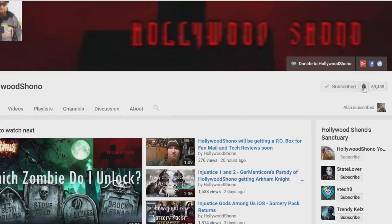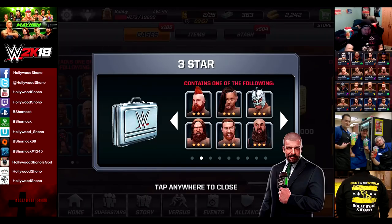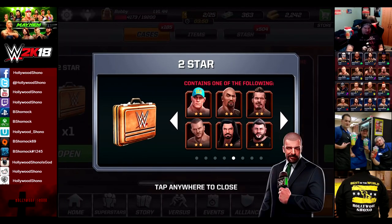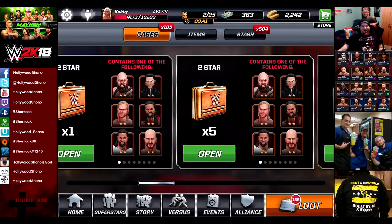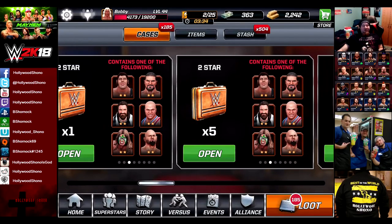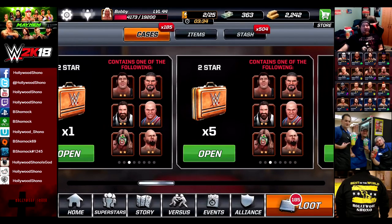If you liked this video completing Brawler Bash on superstar difficulty as well as getting three-star Booker T for free, please give this video a like, rating, comment, subscribe, and share this video amongst your friends. Check out my other WWE Mayhem videos playlist, Facebook, Twitter, and Twitch, which are all hollywoodchono. I do not see Booker T available in the three-star loot, and I'm pretty sure Goldust is not available in the two-star cases yet. Let me know when you think they're going to be available. Are we going to see Goldust or Booker T as a four-star? Are we going to see Triple H or Braun Strowman as a four-star? Leave your comments below. Hashtag Ask Shona. Subscribe!